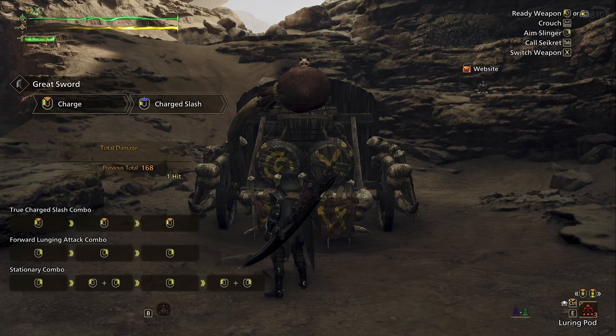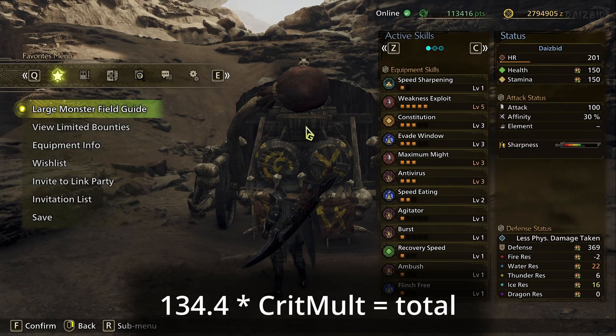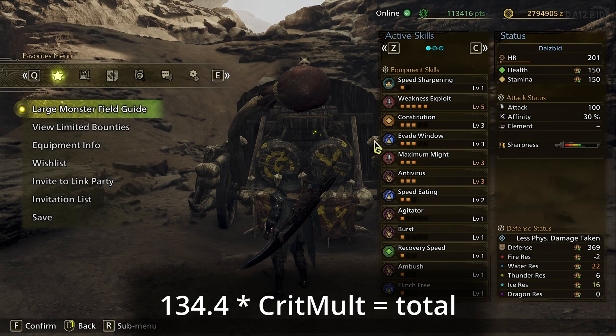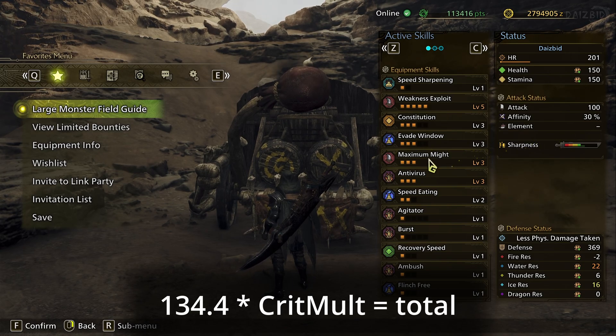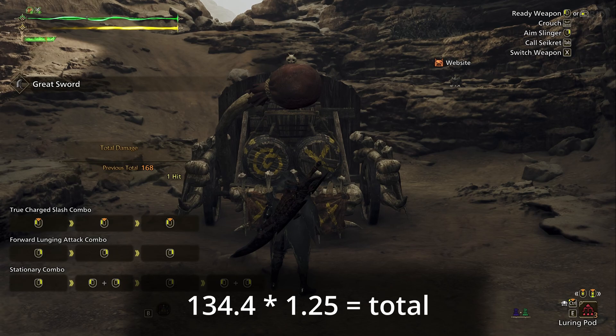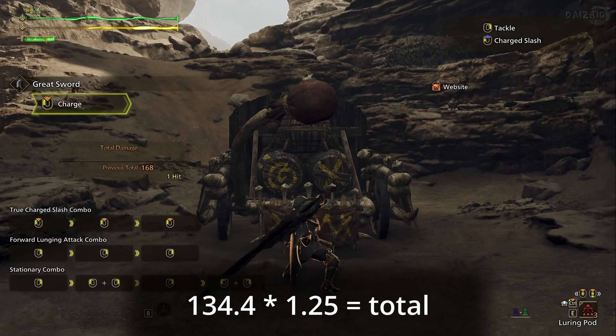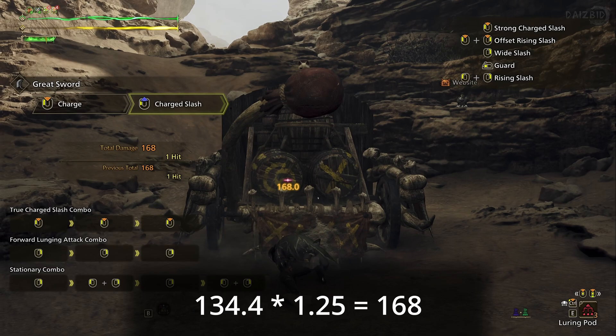I'm using Hope Blade II again, which we know did 134.4 damage on this dummy with a fully charged slash. I've equipped some skills that'll give me affinity, allowing me to get a critical hit. I don't have critical boost, so the modifier should be 1.25. Let's test it — 134.4 times 1.25 is 168. There it is.